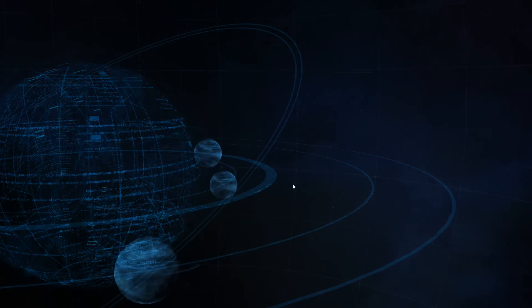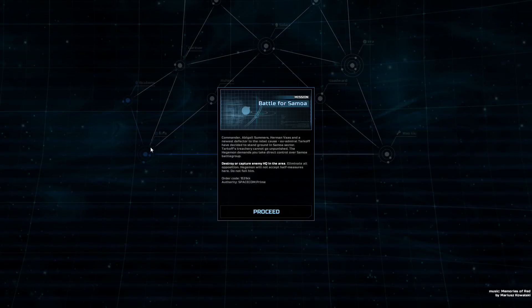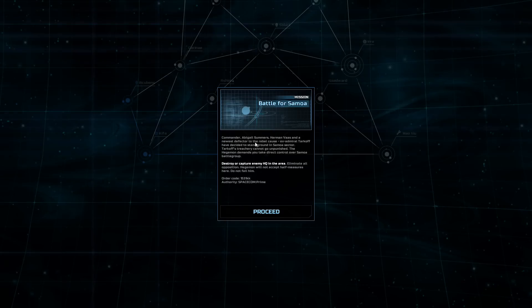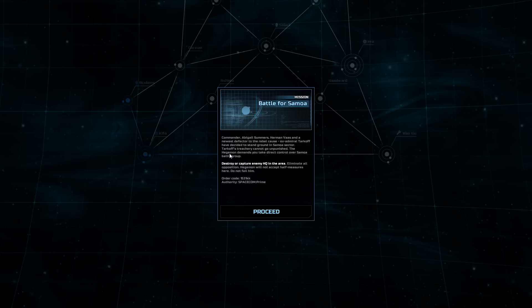I started this and had to cut the video, so I figured I'd start all the way over. It's really tricky - you have to make sure you look at all the places you start with. I didn't know that this was 'Build a Shipyard,' so I went after the wrong one and it was a big mess. Commander, there's a new defector - Tarkov has decided to stand ground in the Samoa sector. Tarkov's treachery cannot go unpunished; the Hegemon demands you take direct control of the Samoa battle.